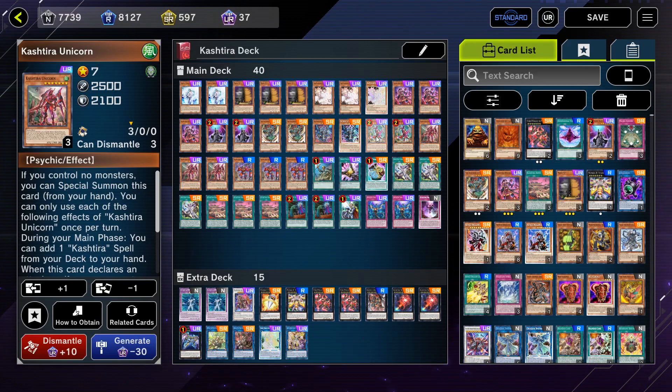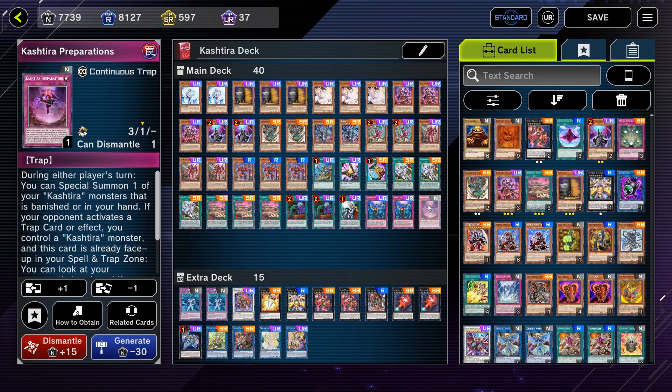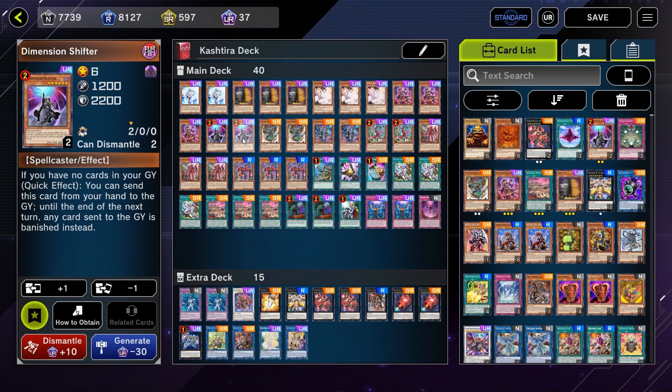Moving on to the deck list, I'm basically playing a pure Kashtira version of the deck. I'm playing two copies of Fenrir, three copies of Rise Heart, three copies of Unicorn, three copies of Ogre with three copies of Birth and one copy of Preparations. Out of the hand traps I'm playing two Effect Veiler, three Maxx C, three Ash Blossom, and two D-Shifter.